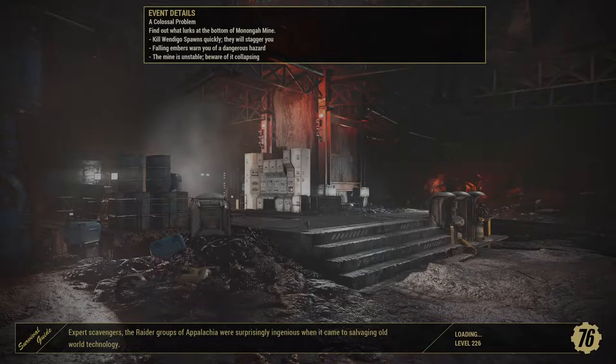The first one is the Wendigo Colossus, which you can get in the public quest A Colossal Problem. That's activated by setting a nuke on the area surrounding Monaghan Mine.